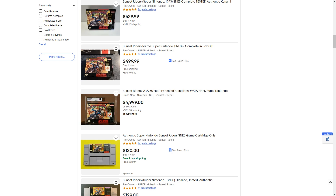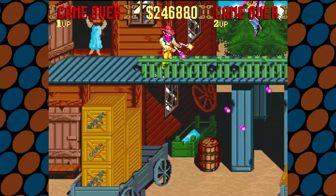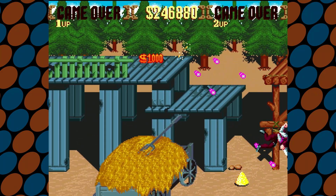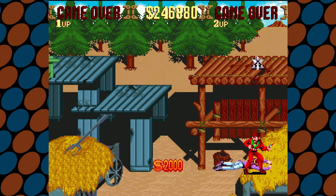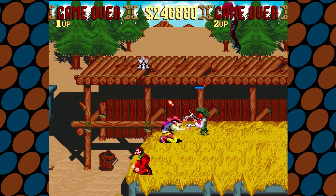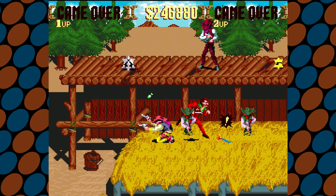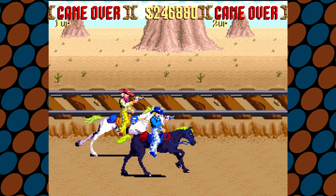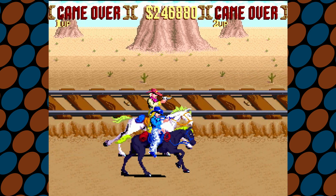The decision to play it popped into my head during our time playing through the Turtles beat-em-ups. I said we should play that next, and he agreed and said, but we're going to die a lot because it's hard as fuck. Developed by Konami Gaming and published by Konami, Sunset Riders was released as an arcade game in 1991. A version for the Sega Genesis was released in 1992, and a version for the Super Nintendo in 1993.